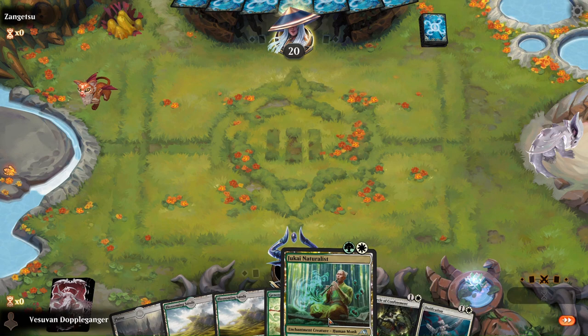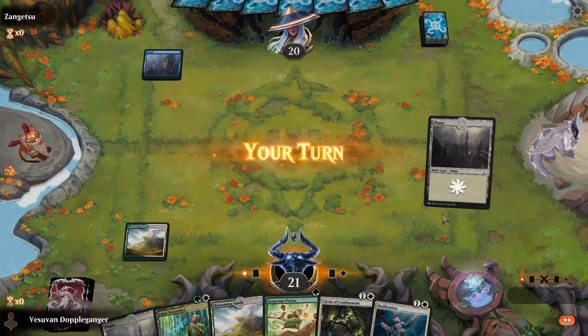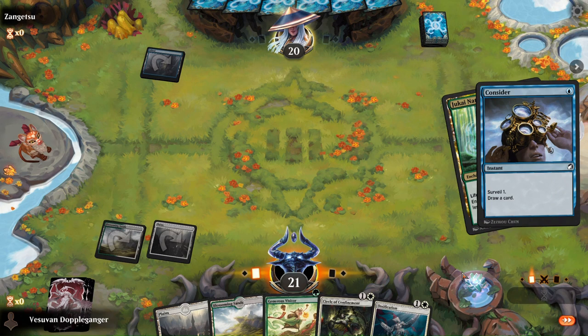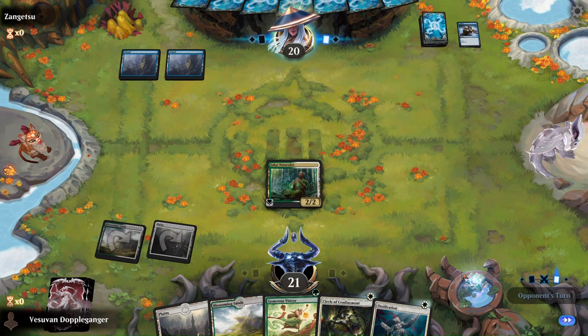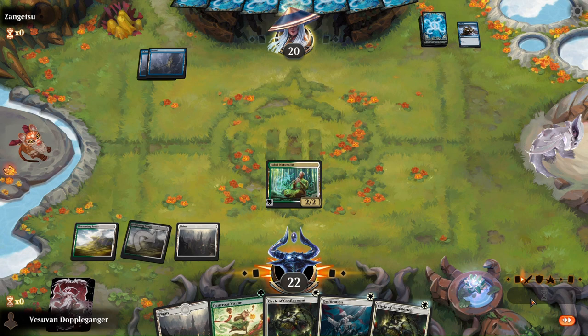We'll play a tap land turn one, turn two and play out of the flames. I wonder if we're playing mono blue. I'll keep up mana for either an impulse or a counterspell. Let's just tap for now and see what they do.